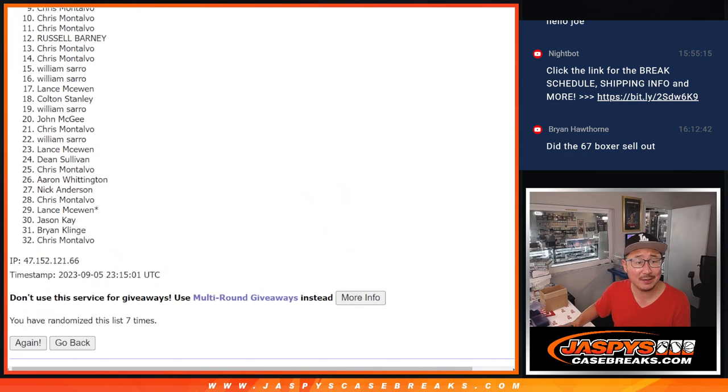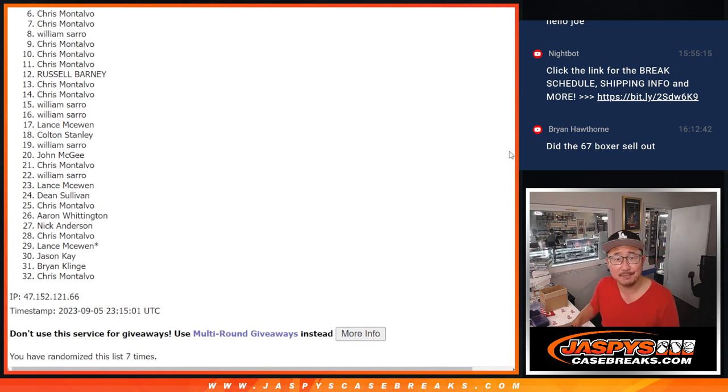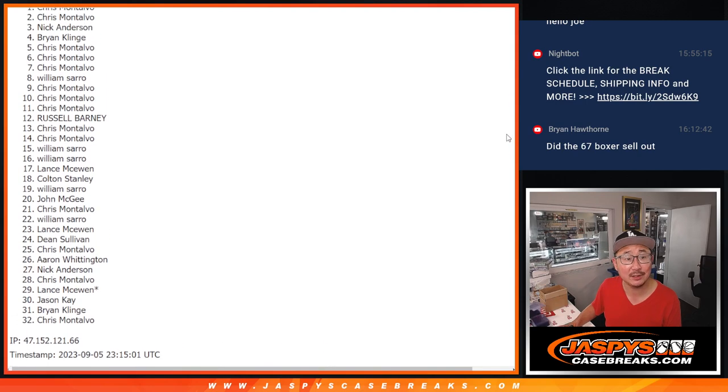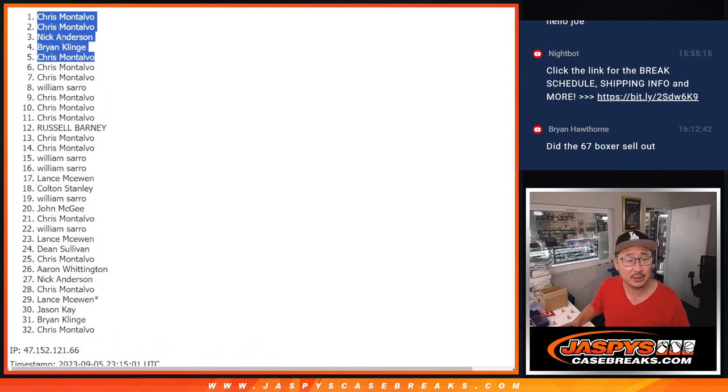From 6 on down it's going to be sad times. Chris, sorry — sad times, 6 through 32. But I know Chris has a lot of spots, so you've got to be up there somewhere, right? Good luck, everybody. Chris is in. Brian is in. Nick is in. Chris again, Chris again — three of the five spots. Nick and Brian, you're also in as well.